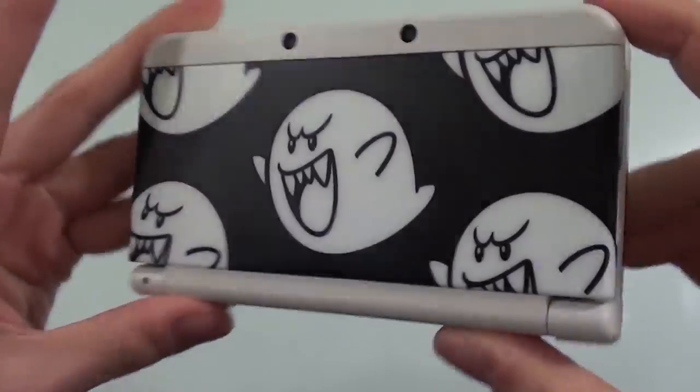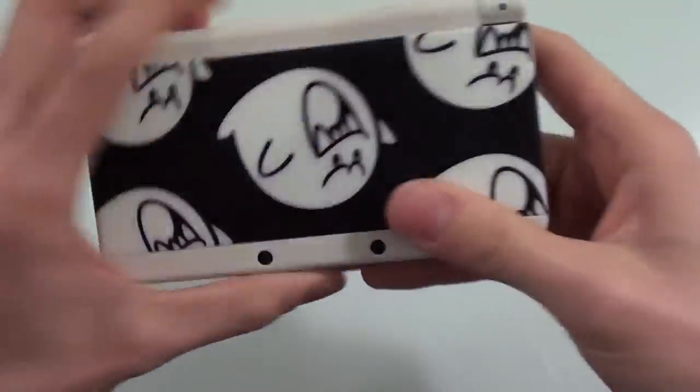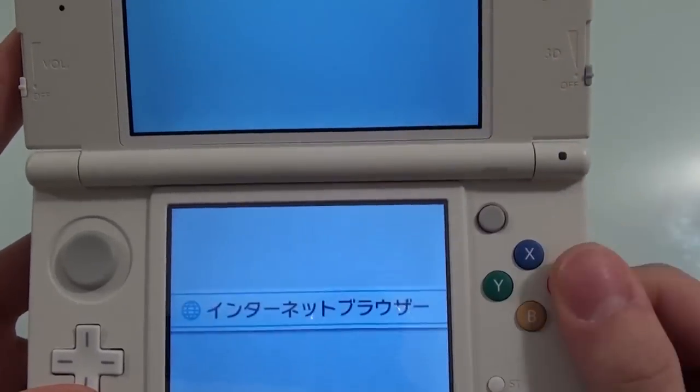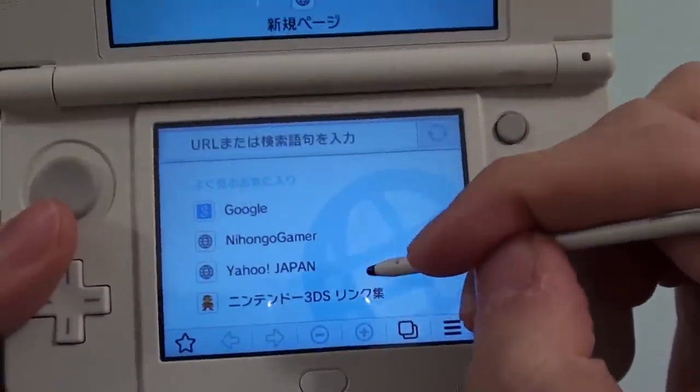As you can see I've got my new Nintendo 3DS here — it's got the Boo cover plates on it, they're really really nice. There's actually an unboxing for that on a separate video on the channel, so you can check that out later. But for now, just open up your new Nintendo 3DS and open up the browser.